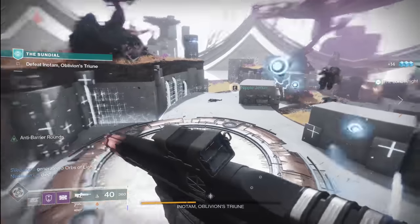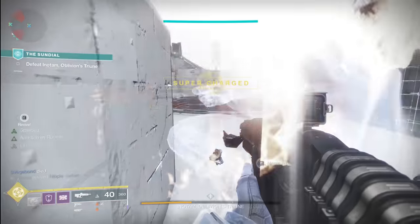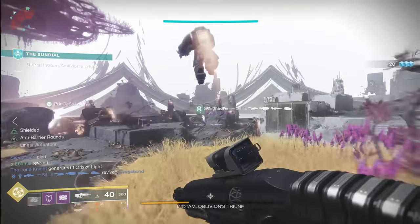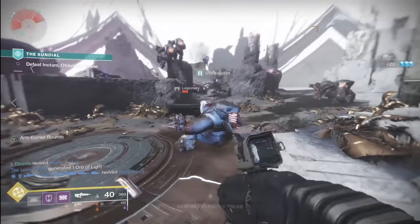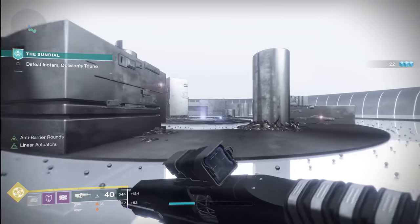Hello Guardians, it is Ebontis here. It is February 4th, the Empyrean Foundation has begun, we've got a new boss to fight in the Sundial, and you've got a way to burn through weapon frame bounties faster than you ever want to — but you're actually going to want to wait two weeks before you do that, so let me break it all down for you in this week of Destiny 2.